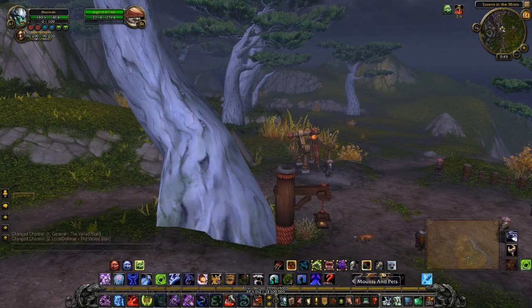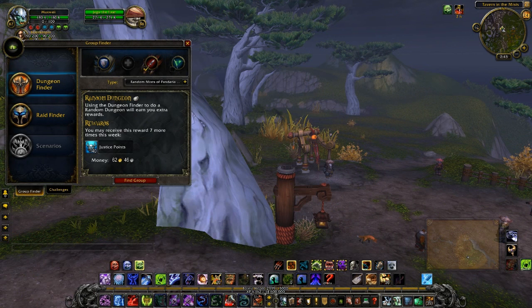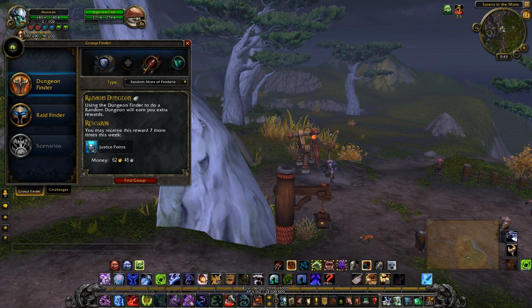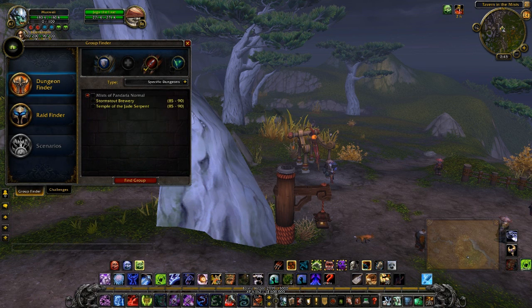There's a mounts and pets tab, which I'm not going to leave open because it crashes me every time I touch it — but that will show your mounts and pets. The Dungeon Finder has no difference. You can choose specific dungeons now, and Stormstout Brewery is open.